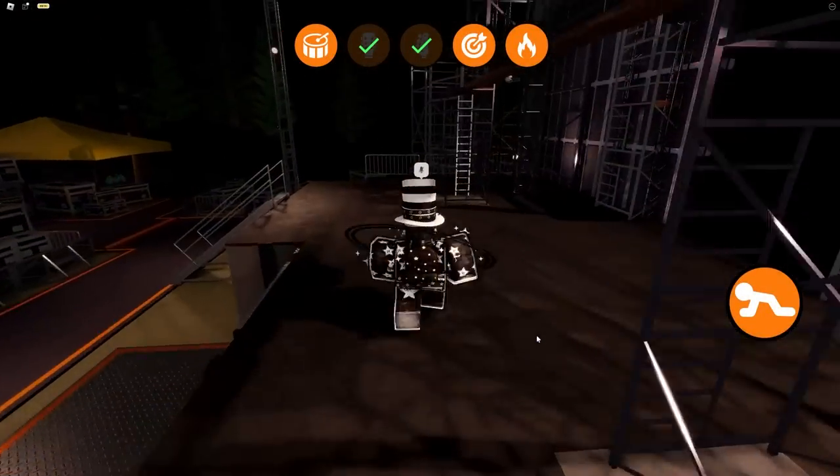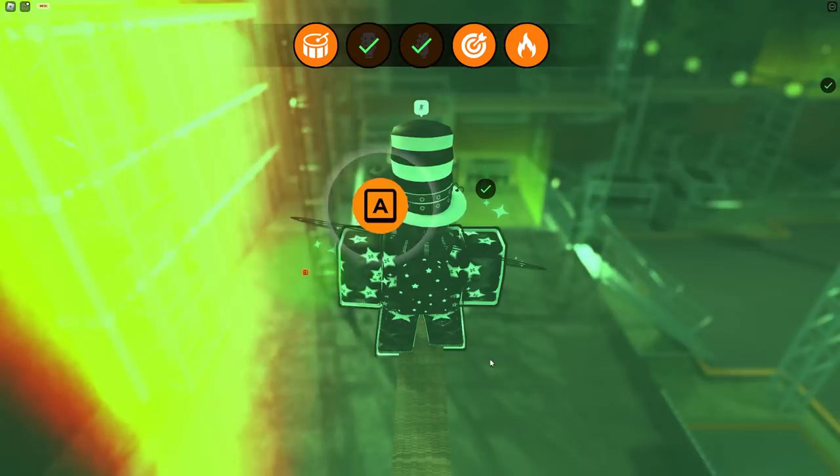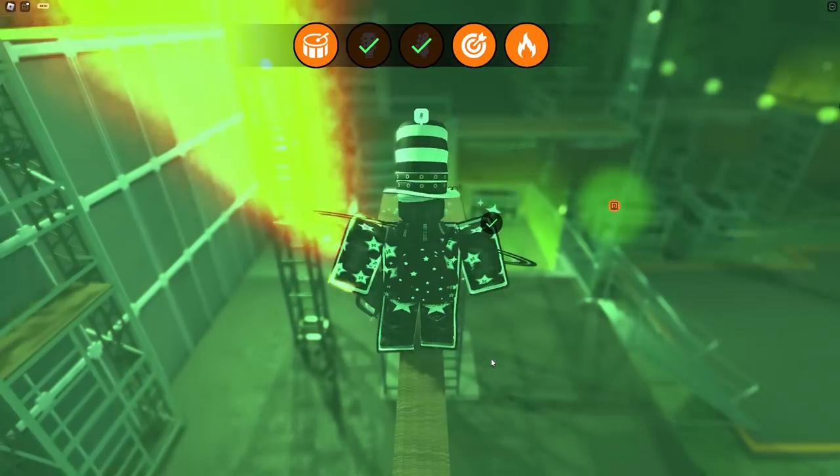Now go over to the backstage area and do the tightrope walk. Make sure you hit the keys right as the little circle lands on them — similar to Friday Night Funkin. And BAM, you've got that done.